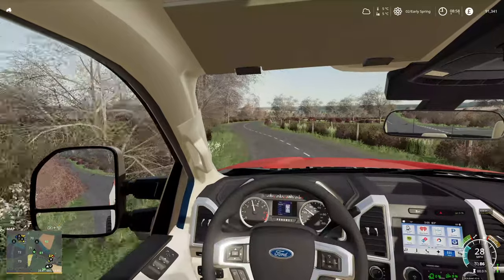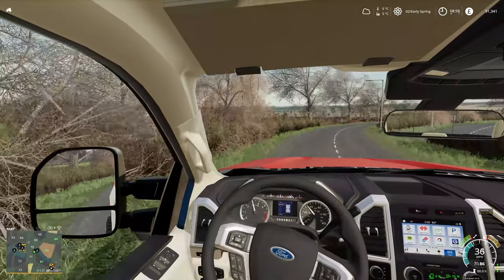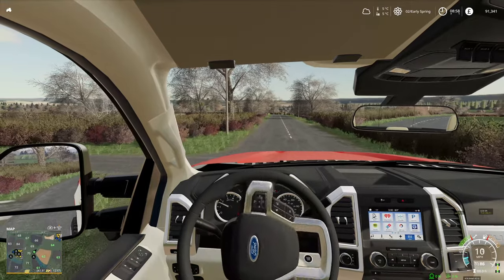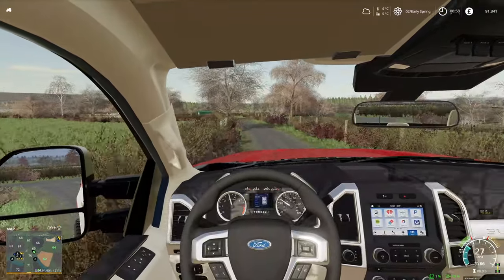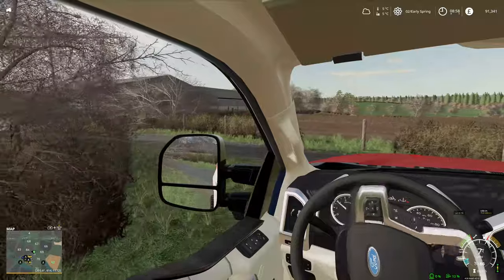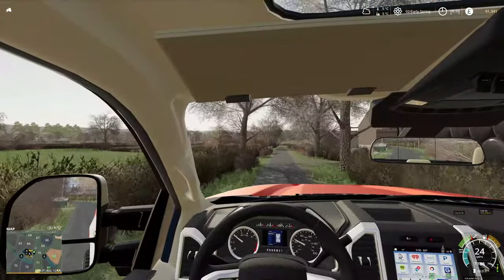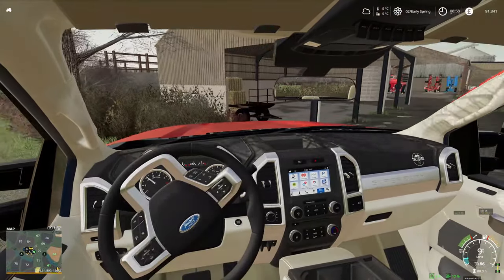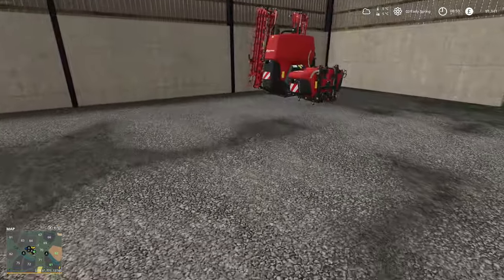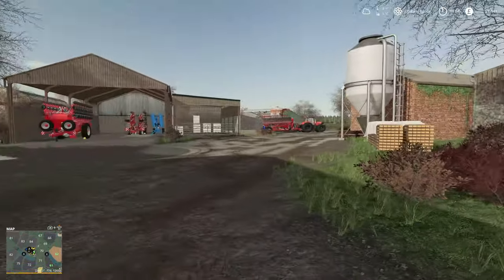Traffic is definitely on so I should see some at some point. I think I've gone the wrong way around here but we'll just take a detour. That's where you fill up water if you wanted to for the trailer. So we'll go left here. This is the entrance to the farm with all the field work equipment. So I've got a sprayer - I've got the new one in the Cleveland DLC, which is going to be good to use. I love the detail in that DLC. The field work equipment actually looks really good.